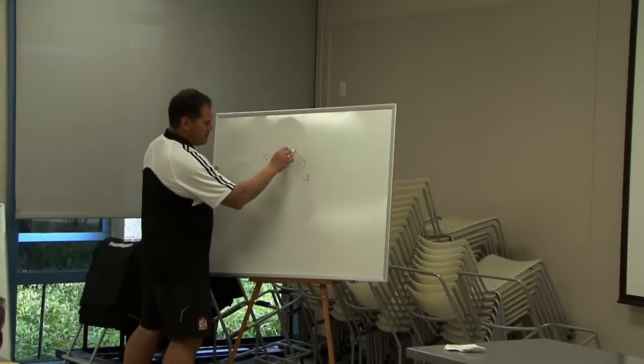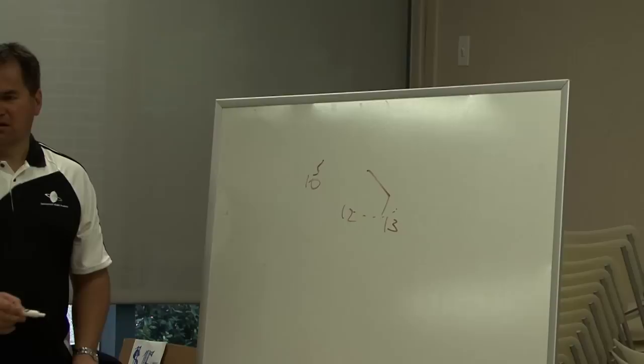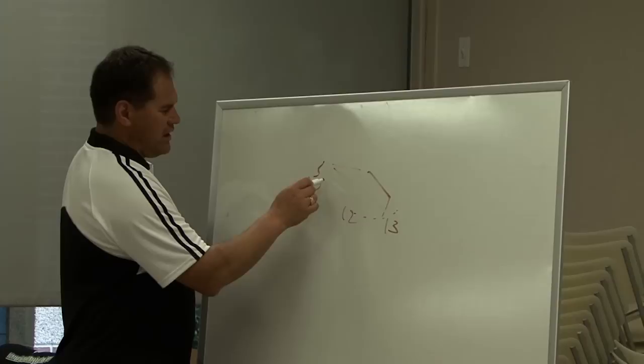13 runs in, 10's trying to challenge, 12 goes backdoor, whatever option's here. So we can go short to 13, we can go backdoor to 12, or 10 could run.